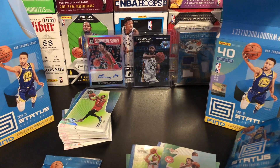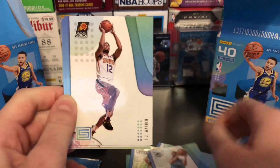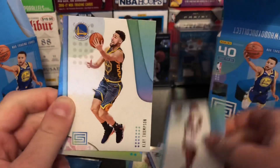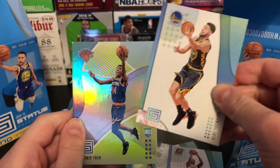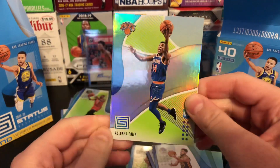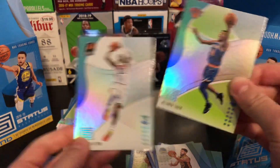That Trae Young green — I think that just kind of secured the money back for this box, guys. A Trae Young green — very cool for my Trae Young PC. That'd be going right into the Trae Young PC. Another Tony Parker, TJ Warren, Klay Thompson — nice jerseys there. And Alonzo Trier green rookie card — nice, nice, nice. And an Eaton base. Boom.